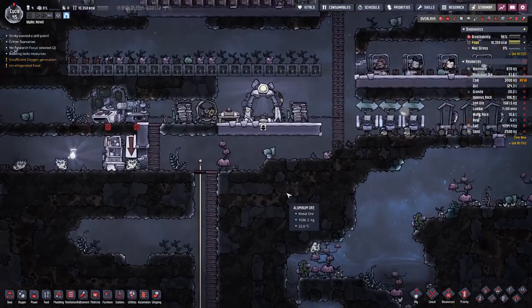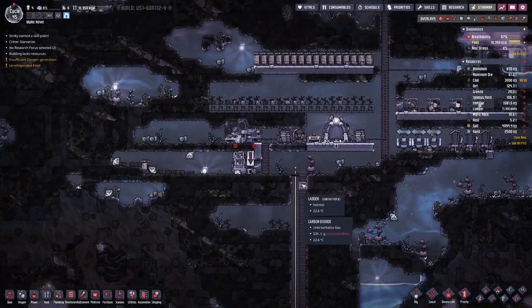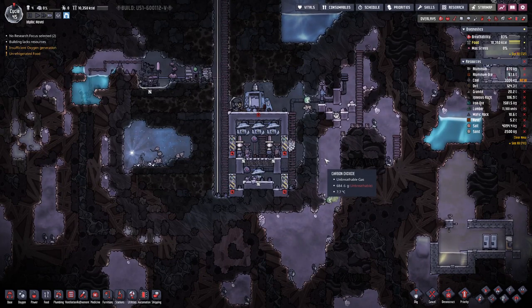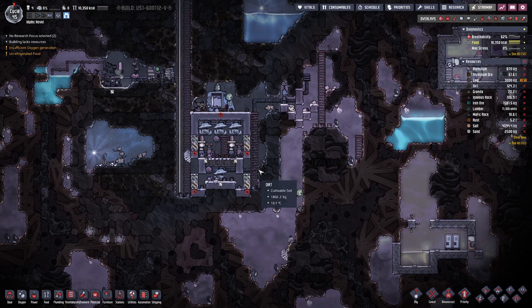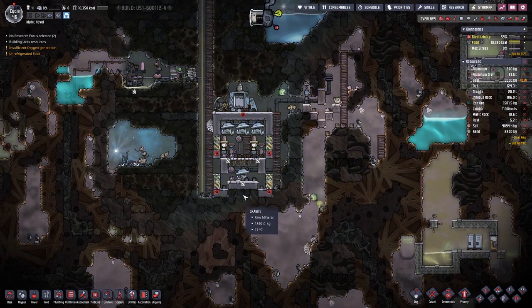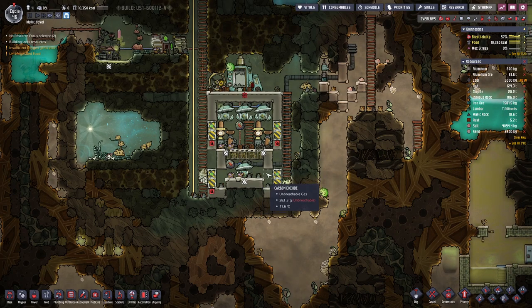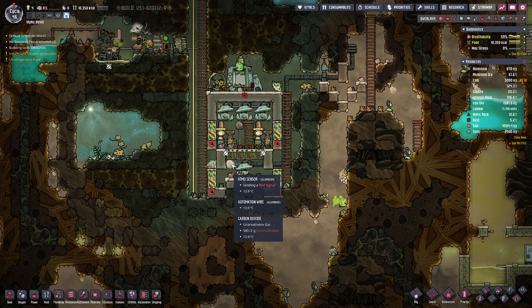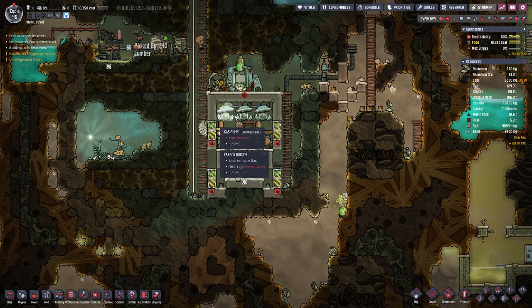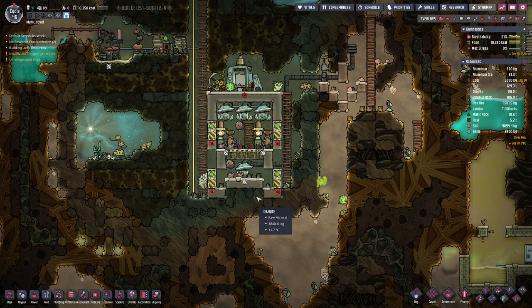Hello boys and girls, my name is Hotzasi and welcome back to Oxygen Not Included. Last time we set up this oxygen facility, which we were not so sure actually works. We had it disabled because we were lacking automation, which I have now placed in. We have these atmos sensors in here to control the pumps so they only pump if we have enough gas.